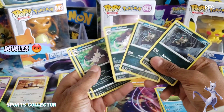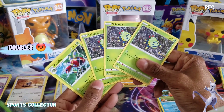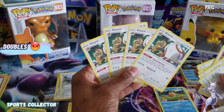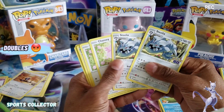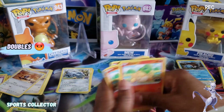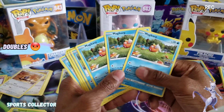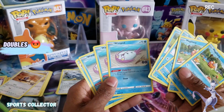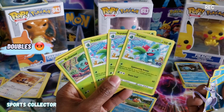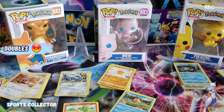I just want to show you a quick look at all the doubles that came in this ETB — there is a lot, guys. There were doubles, triples, and even quadruplets. Check this out: triples, triples, and quadruplets. All the same ETB — doubles, doubles, doubles, all doubles. Quadruplets — it's really, really crazy. I don't know if I got a really bad box or if that's how it is in most Pokémon GO ETBs. This was a lot of doubles — kind of disappointing to see. There you have it, guys, and the V card doubles of course. Thank you guys so much for watching, see you in the next one, peace.